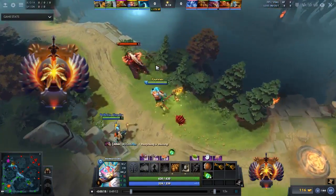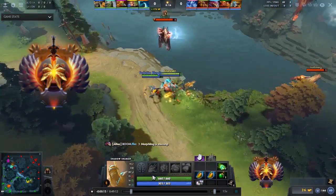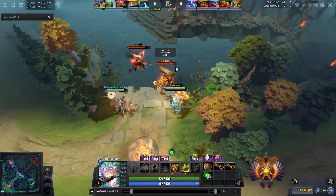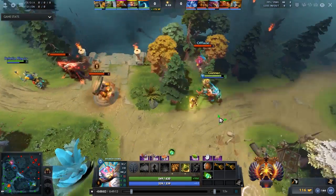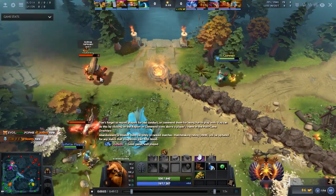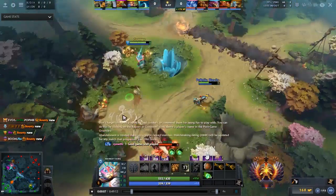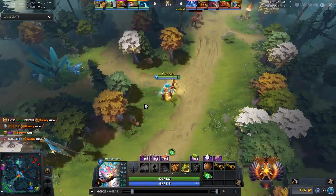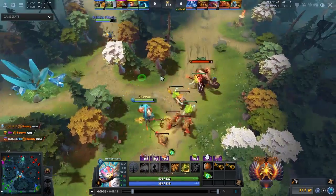Now we're looking at an Immortal rank 6 Monkey King playing the safe lane. It's a Legion Commander and Earthshaker going offlane against him, and Pangolier is joining to contest the rune. Monkey King very quickly decides to back off — a pretty smart decision. This ends up being relatively basic stuff going on in the very first creep wave.